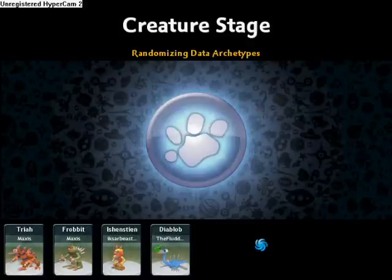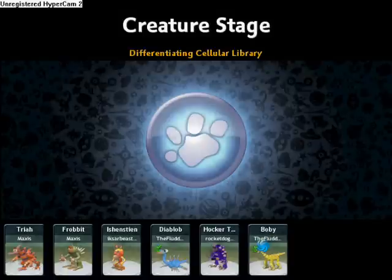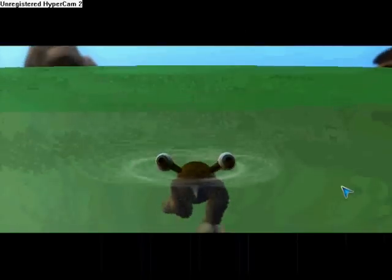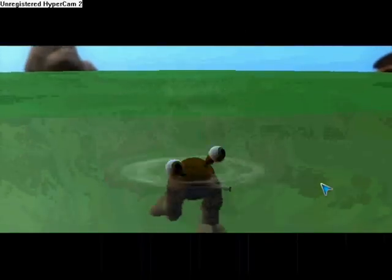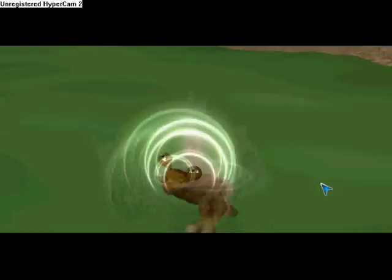And it's wrapping the epidermal layers now, and randomizing the data archetypes. Oh look, it's the diablob, some freak that I made. And this other thing that I did not make. Look at this. Initializing the neural subsystems again and differing the cellular library. And there's the bobby that my friend made - we called it a bobby. And the bees in the green waters of death and destruction. Yeah, now he's saying beep, beep, beep.